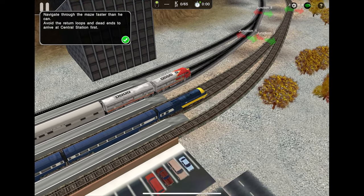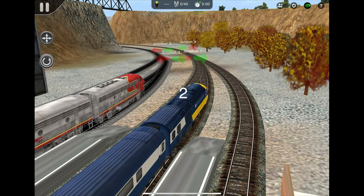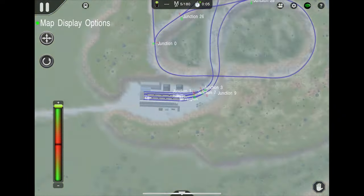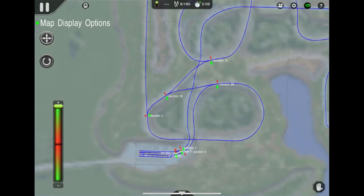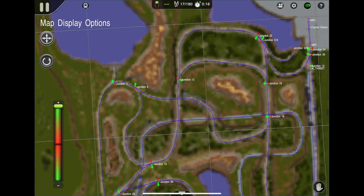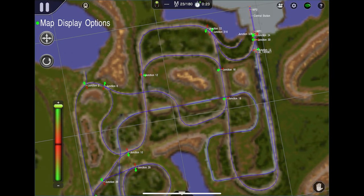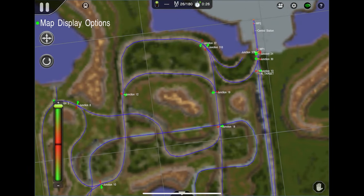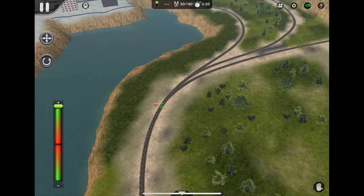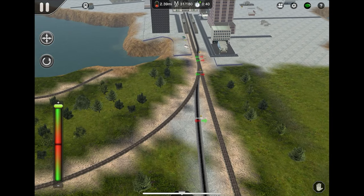I thought we could get it first try, but apparently not. Back to previous — let's try that again. Three, two, one, gone! You may be wondering why we're racing a Santa Fe F7, since that train is so much slower. Well, in theory it is slower, however the F7 actually takes a much shorter route than we do — that's the reason why he was able to get there faster. I'm going to take the shortest route this time and go the right direction.